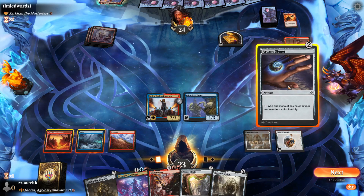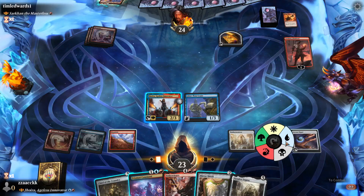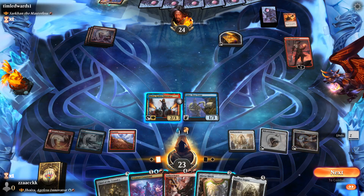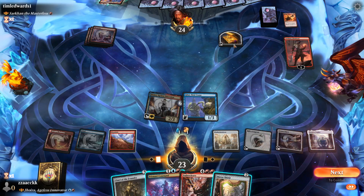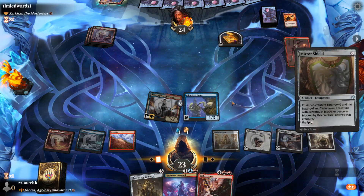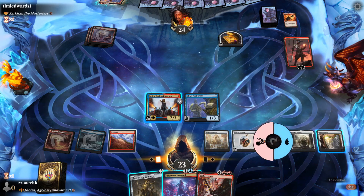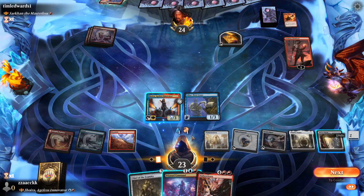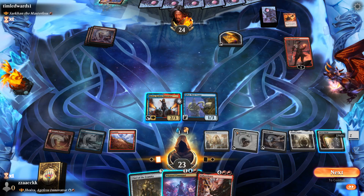Let's see — Mirror Shield, that's nice, and protect Jhoira. I think we do this — Arcane Signet, tap this for blue, tap this for red, go like this and do Paradox Engine. Submit, then we do Mirror Shield trigger. Tap. God, I love Paradox Engine so much.